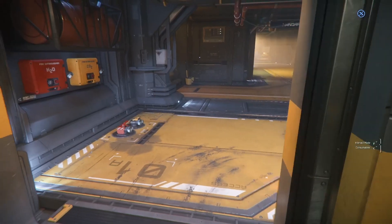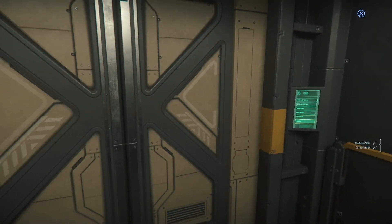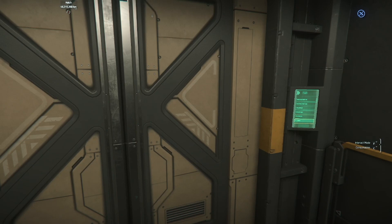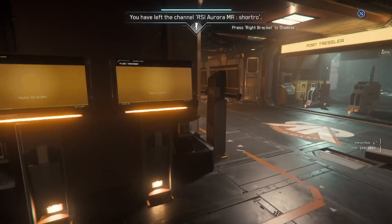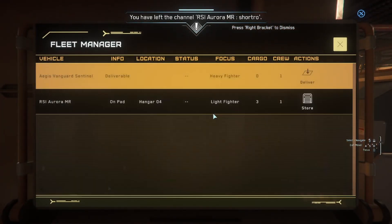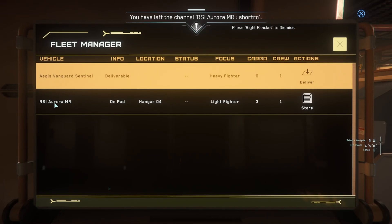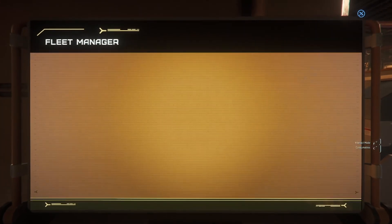Get in the elevator and go to the lobby — always default to lobby. There's an ASOP terminal here — we can select it and see our RSI Aurora MR is on pad hangar four. If we didn't know which pad it was on, we can check here, and we can store it right there. Ship is now stored.